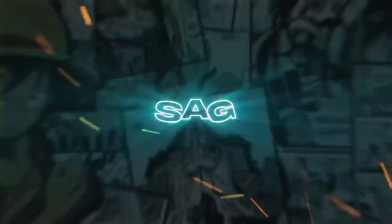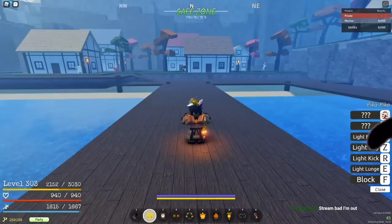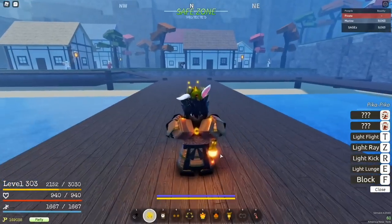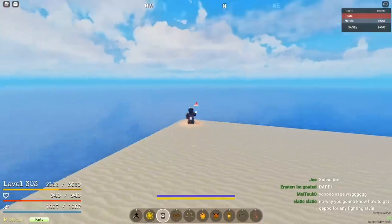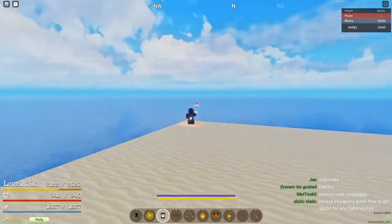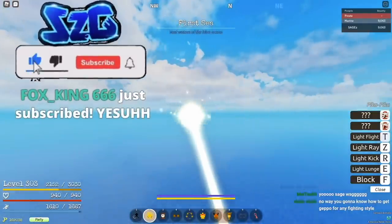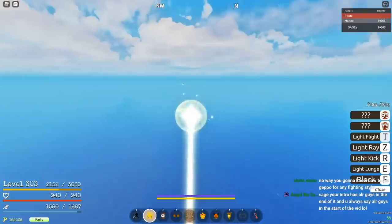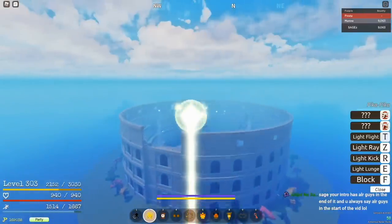I'm going to show you guys how to get Geppo using any fighting style. If you go to the back of the island where this edge is, go between northwest and north, straight down that way to Coco Island. It's the same island where you get the Demon Step trainer. You're going to go past Kalo.